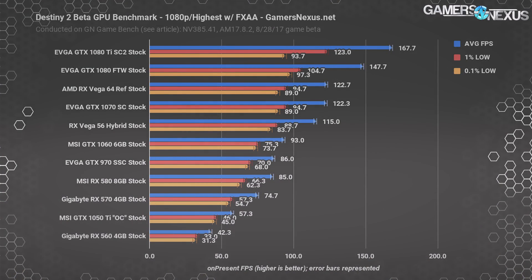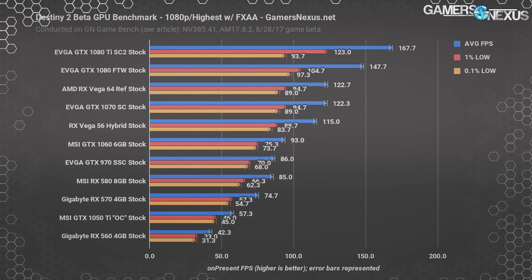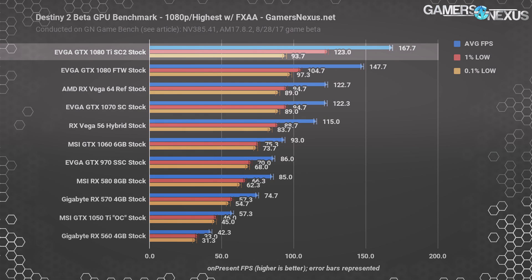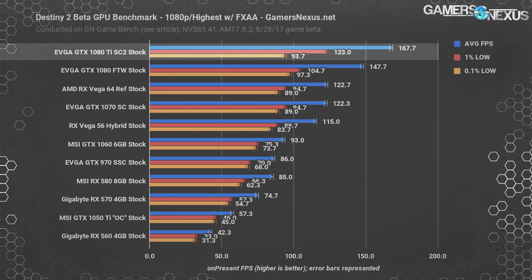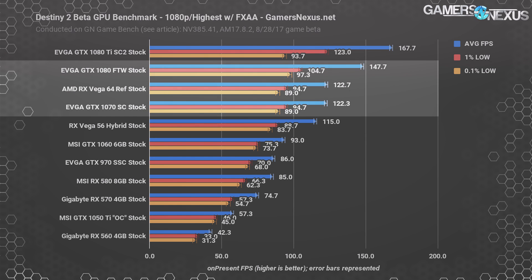Getting into comparative benchmarks between GPUs, we open with 1080p at the highest settings with FXAA, bypassing MSAA as it has known issues in Bungie's bug log. Destiny 2 beta proves playable on most hardware at 1080p even with the highest settings enabled. The 1080 Ti SC2 tops the chart with a 168 FPS average and frame times consistently represented in 123 FPS 1% and 94 FPS 0.1% — we're bumping into the 200 FPS cap here. Vega 64 stock lands at 123 FPS average, trailing the GTX 1080 FTW by about 17% and effectively tying the GTX 1070 SC.